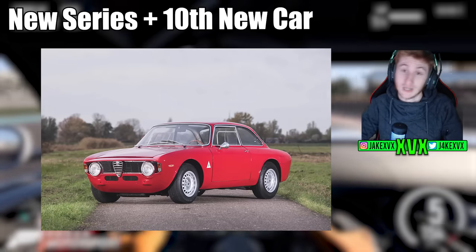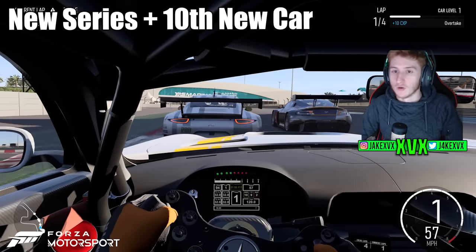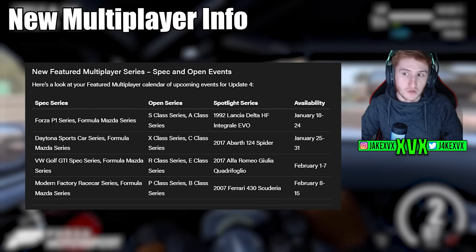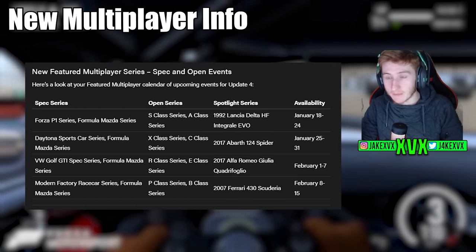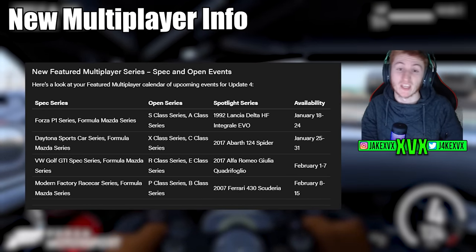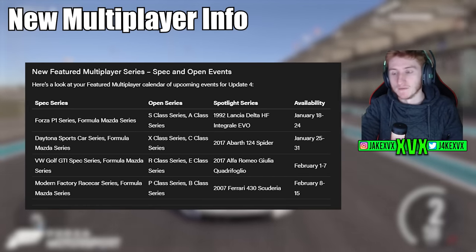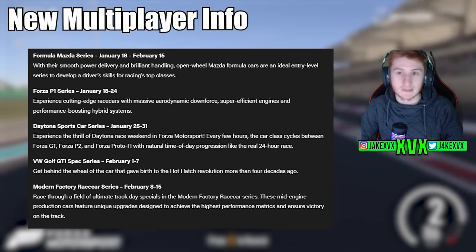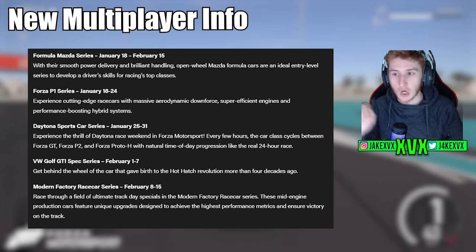So if you're just here for the new cars you can click off the video now, or you can stay for the leaks I'm going to talk about in a couple of minutes. New featured multiplayer — you can see the new featured multiplayer calendar on screen. All of the series are done in the new Spotlight cars available at the auto show for 30% discount, and a more detailed look at all the series is on screen now.